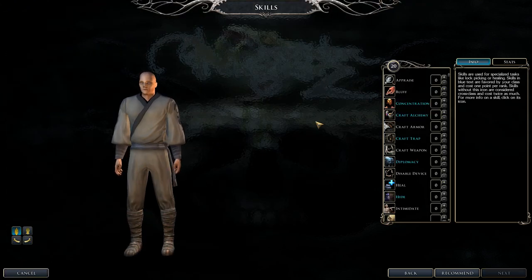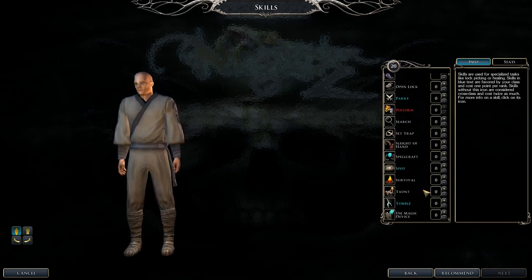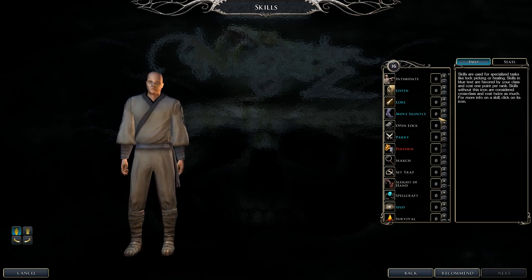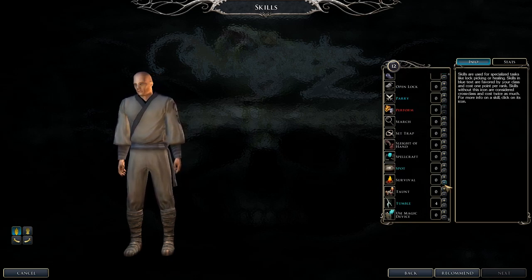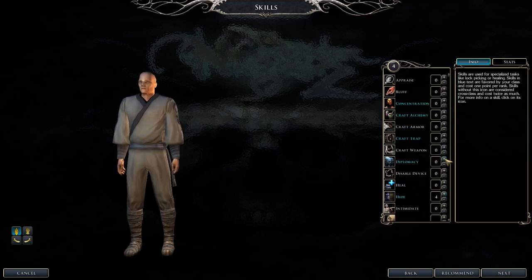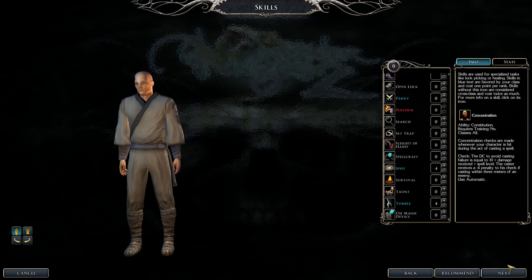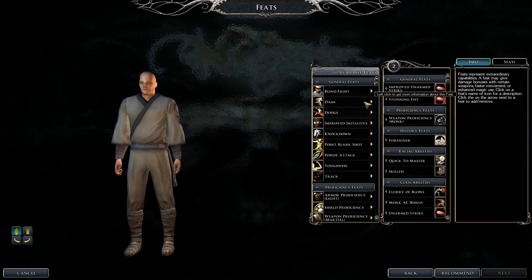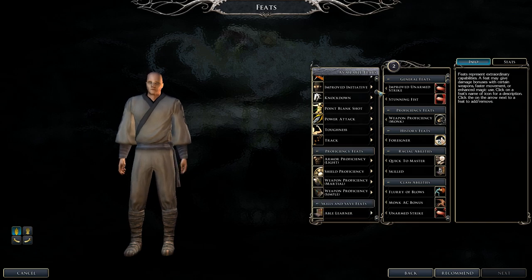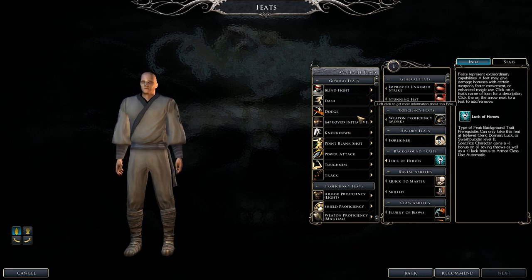Monk class skills include Concentration, Craft Alchemy, Craft Traps, Diplomacy, Heal, Hide, Listen, Lore, Move Silently, Parry, Spot, and Tumble. Definitely go for Tumble since you're in cloth armor. For feats, focus on melee feats or unarmed feats. Defensive feats like Dodge and Mobility are recommended, and Toughness is a big priority. Power Attack, Cleave, and Great Cleave are good extra choices.